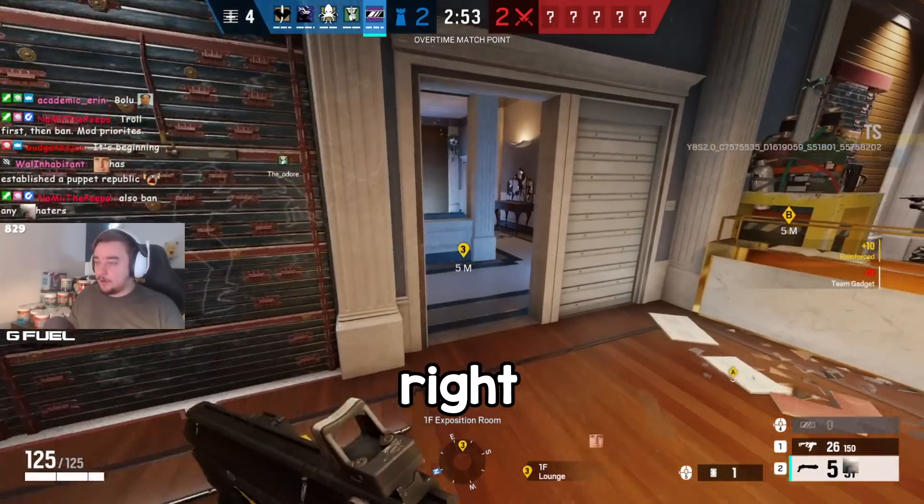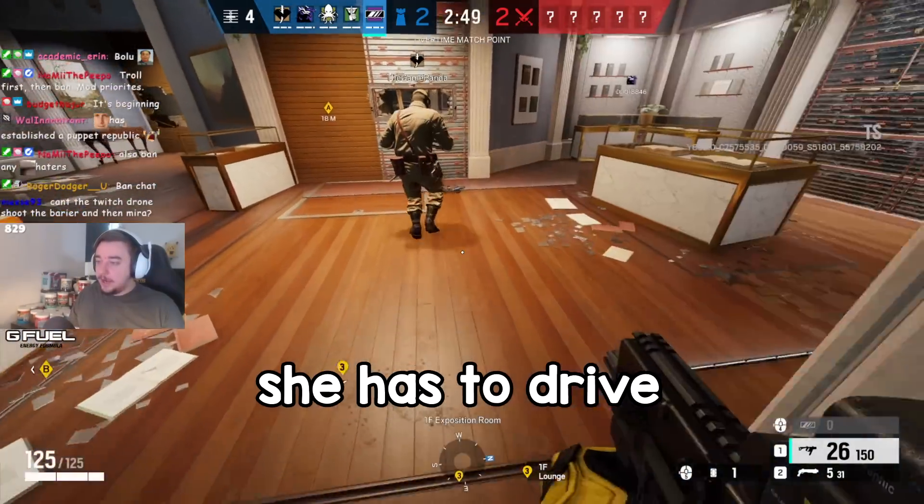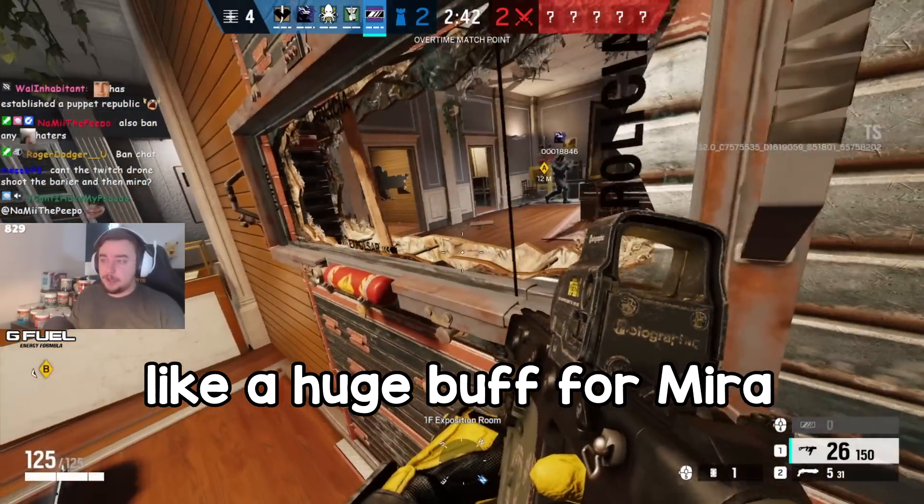If a Twitch drone comes here, she's gonna look here but she can't see the Mira — she has to drive all the way here. It's a really good thing for Mira actually, like a huge buff for Mira.